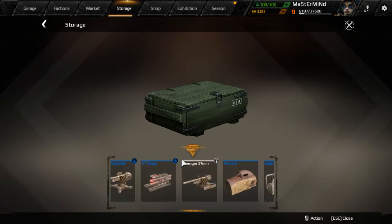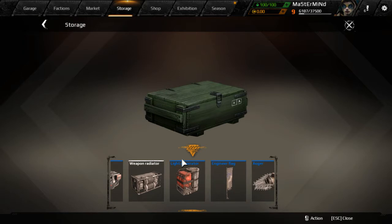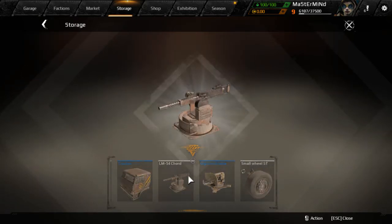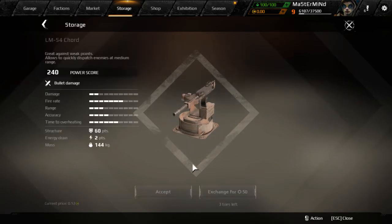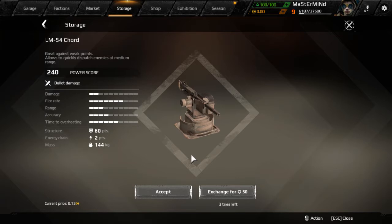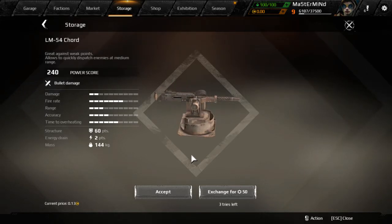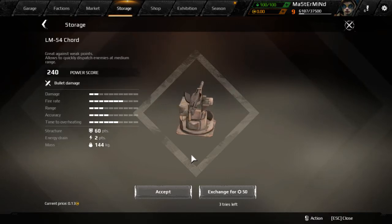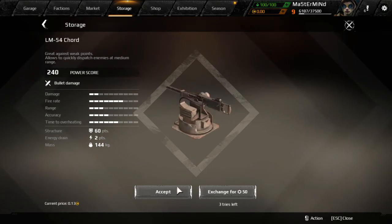All right, let's see what we got. There's an LM54 cord — looks like a machine gun. Great against weak points, allows you to quickly dispatch enemies at medium range. Okay, cool. Let's accept that.